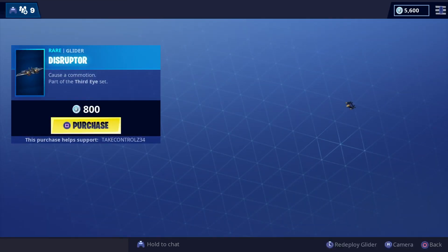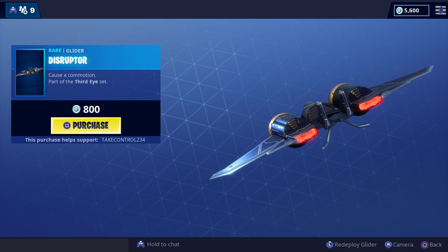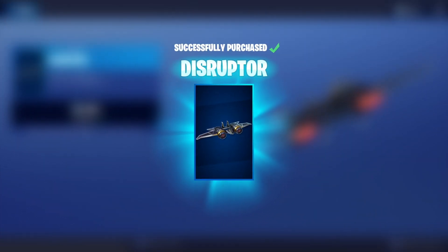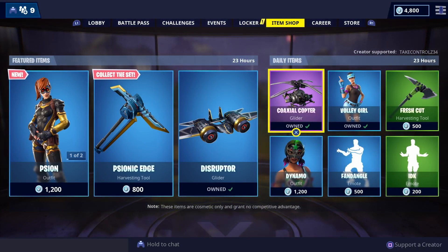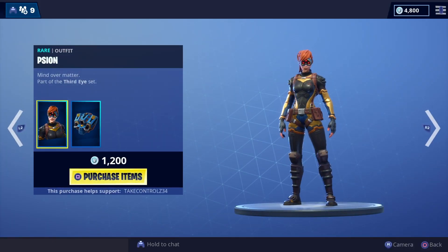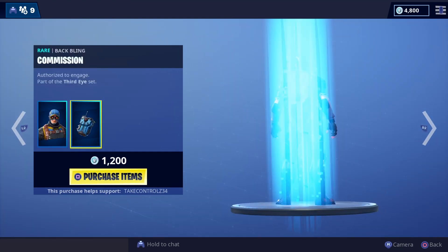Then we've got the Disruptor. We need that momentum to go — thank you, really appreciate it. But 40% of you have stopped using my creator code, so if you could type it in again I really appreciate that. And then Bat Bling — it's the mouse Bat Bling.